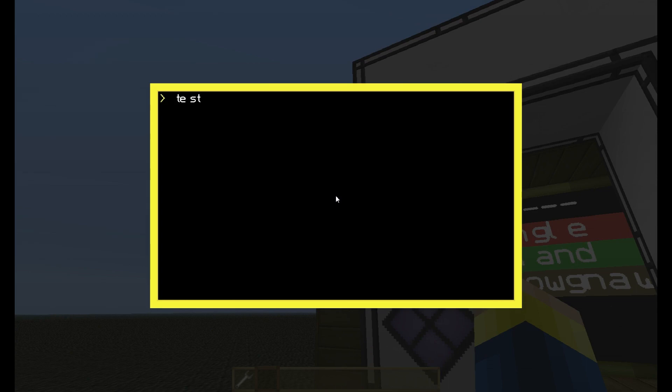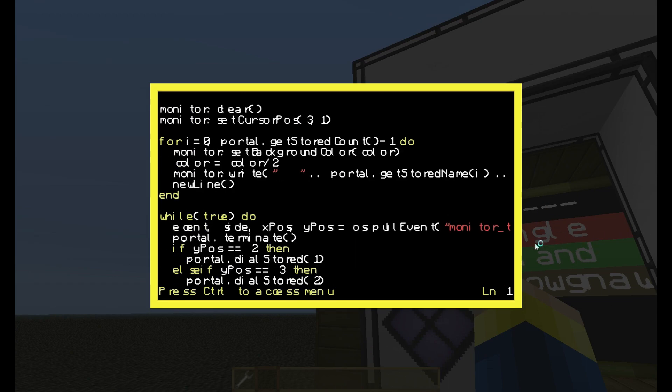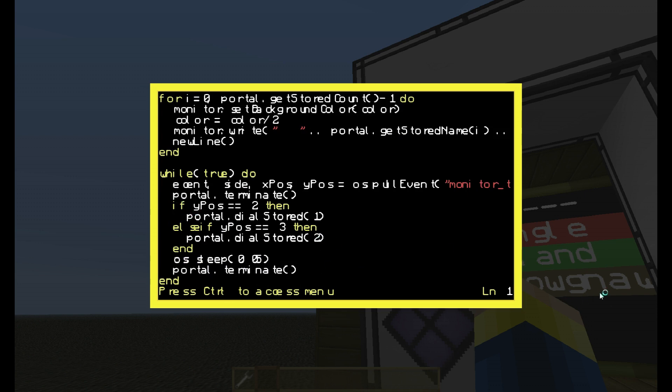Also, another thing to note if anyone is going to use this program: if you add more places here, you need to add them in the code here as well. So let's say I add this thing — I need to write an 'else if y-pass equals 4 then portal.stored(3)' and then go on like that. So it goes one, two, three — two, three, four — that's how that works.